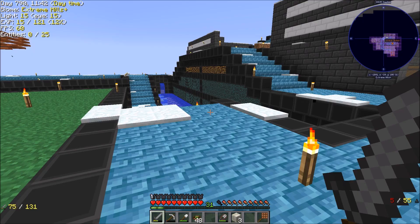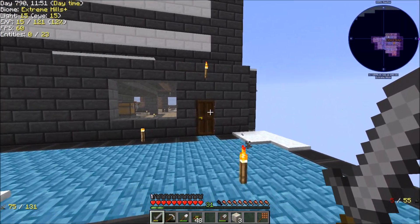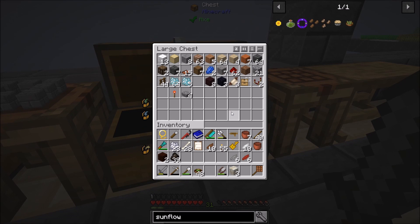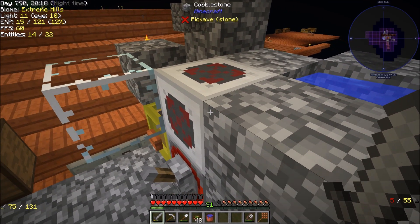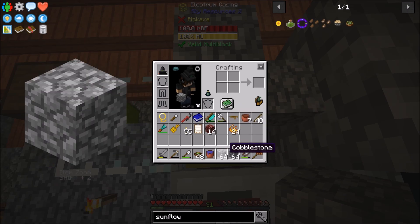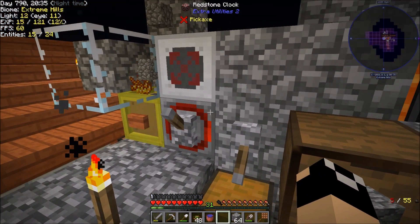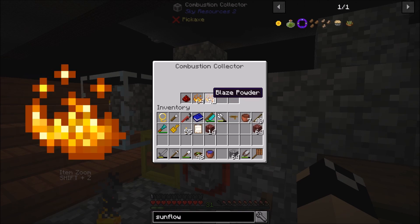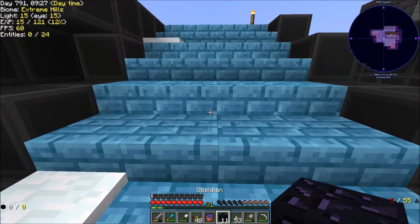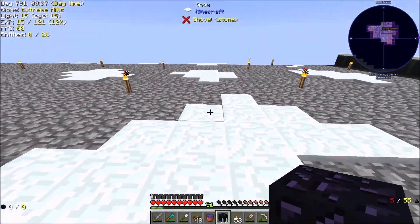I need obsidian for the alchemy catalyst setup. Down at the combustion area — a stack of cobblestone plus 24 blaze powder gives you a stack of netherrack, with a redstone clock set up so I can just toss stuff in. I've got three pieces of obsidian. For right now we're going to set up a nether portal over here — this will probably get moved at some point once I figure out a long-term spot.